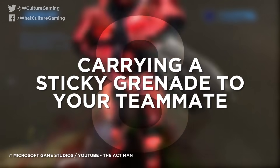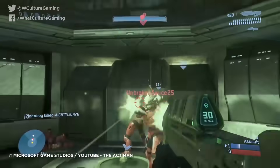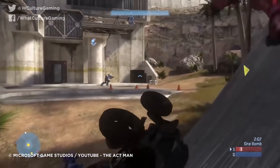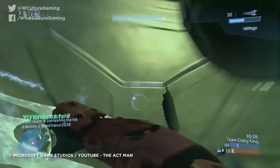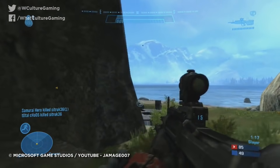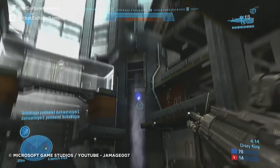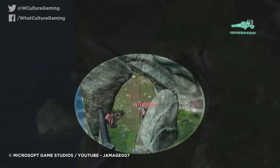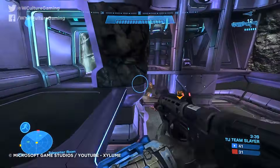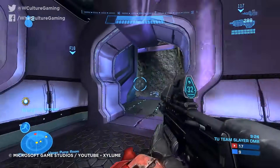Number 8: Carrying a sticky grenade to your teammate in Halo. It's easy to take for granted now, but back when Halo was at its peak under Bungie, the series had some of the best physics systems in gaming. The plasma grenade — or sticky grenade as it's more commonly known — could travel across all sorts of gravity lifts, and if it stuck to you, you were as good as dead. The entire thing was made infinitely worse if you happened to be next to a teammate, as you'd effectively lead them to their demise too. There's nothing worse than being turned into a walking piece of live ordnance, especially when you're now responsible for the deaths of your teammates.